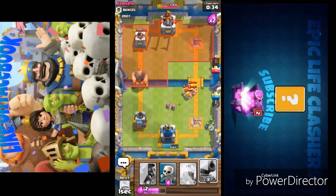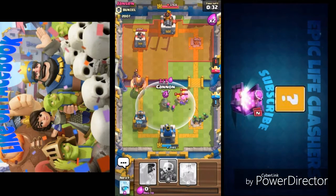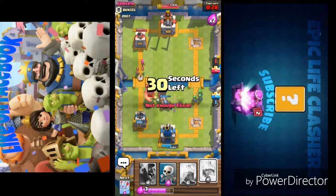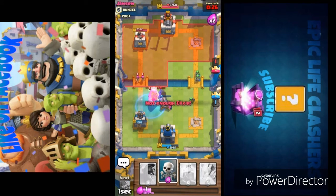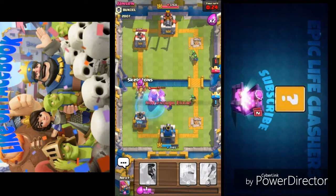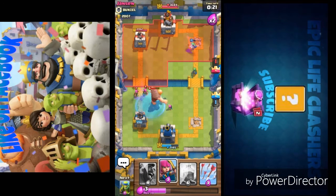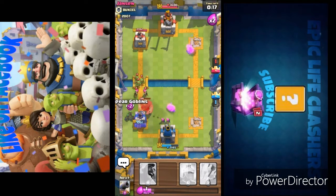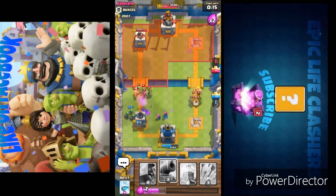Now I use arrows on the minion horde as barbarians come towards my tower. The archers play a vital role taking barbarians out slowly, then placing cannon to distract the hog rider and giant. The hog rider and giant are a very dangerous combo — one of the greatest combos in Clash Royale.